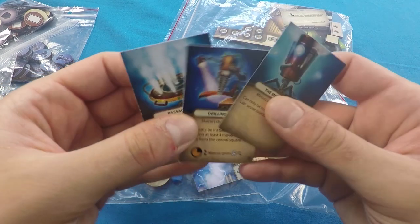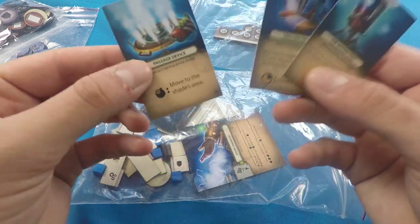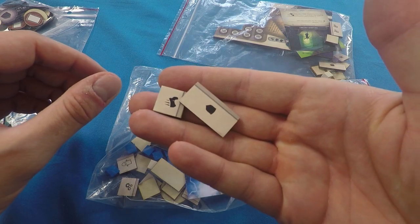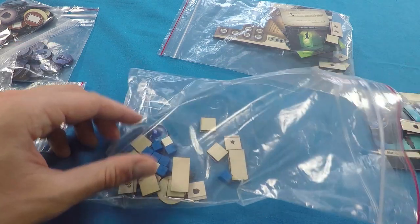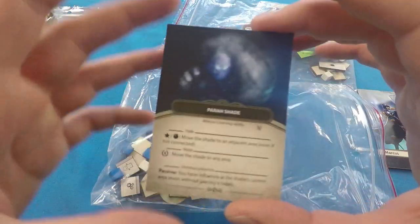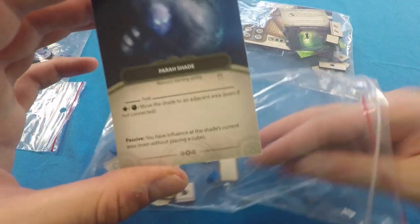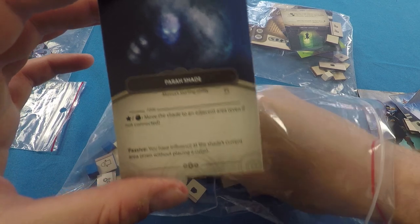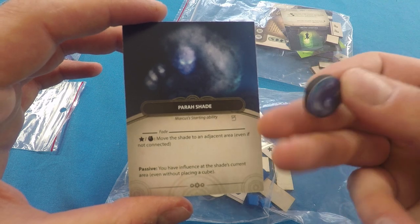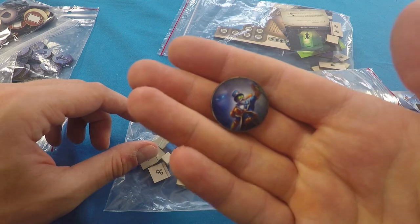Marcus installs items in secret locations for different effects and bonuses. He has a completely unique set of action tiles to slot into his board as he builds out his character. His special ability is a steam elemental — a steam friend that wanders the board helping him search for secret locations to install his inventions, represented by its own token that moves around.